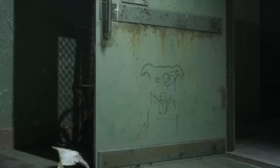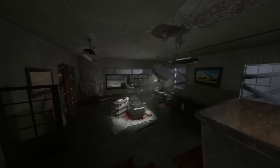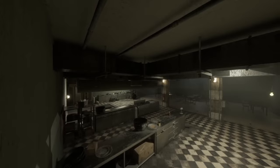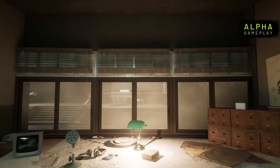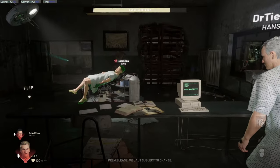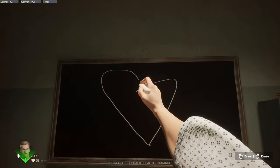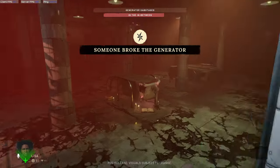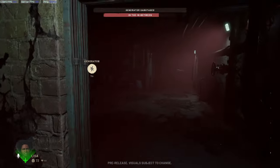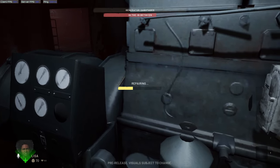A couple of things that may help you figure out who is infected, or help mask the truth, are points of interest. These may differ on different maps, but on the release map Asylum there are a lot. There is a speaker system that will allow you to be heard across the map, an inspection machine that will show one person the role of who is scanned, and a blackboard that you can write information on. For the infected, there is also a generator that can be broken either by hand or through a mutation, that will stop all tasks from being done until it is repaired. So be wary of anyone near it after it gets broken.